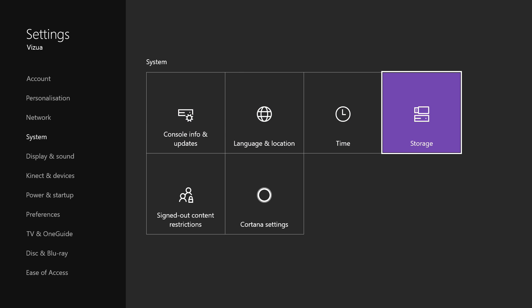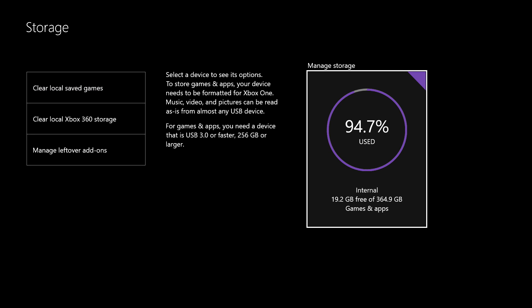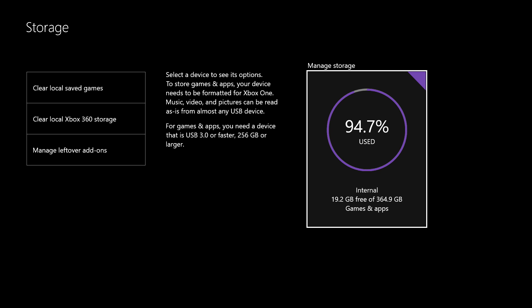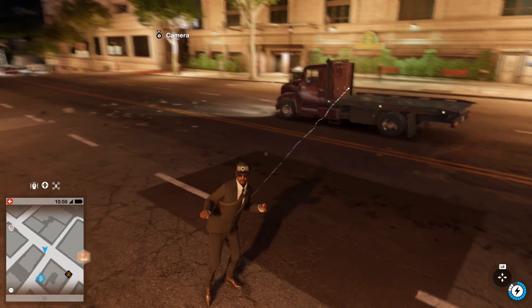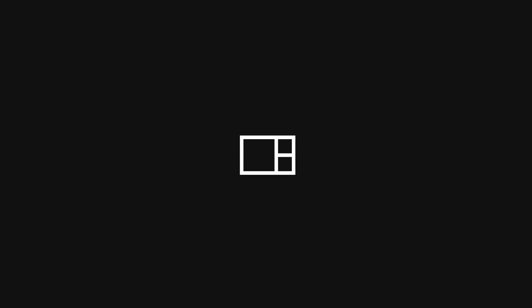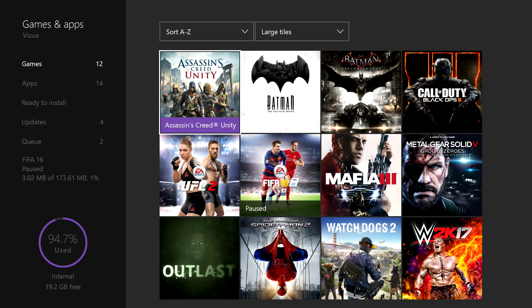Then you go down to Storage, and now you can see I've already used 94.7%. That's a lot of space being used up — I've only got 6% remaining. But basically guys, if you click on this and click View Content, you can now see some of the games that you have.